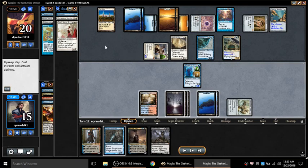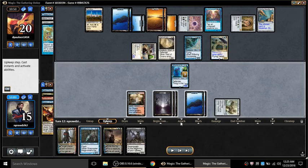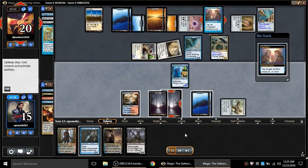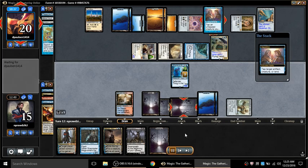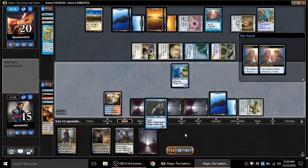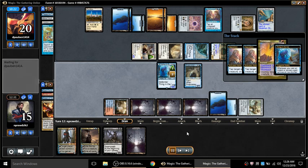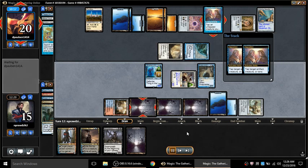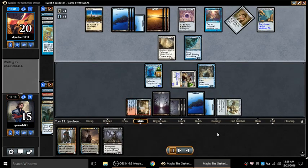He's going to Bribery my Dragon Lord. Consider the trajectory of this game - his plays are just so absurd. I'm trying to deal with a Monastery Mentor, Elesh Norn, Opposition, a growing angel that pumps all his Mentor tokens, an Ancestral Recall basically, a Gideon Jura - and he gets to Bribery away my Dragon Lord. I Snapcaster and Terminate the Dragon, which retrieves his angel back to my side. See if I untap the Shackles to take it - it won't work because of Pithing Needle.